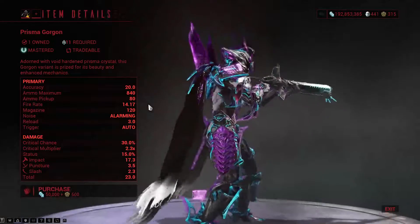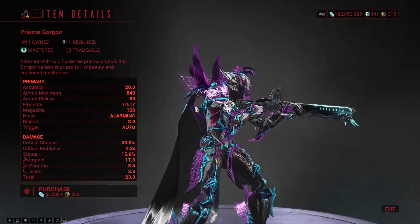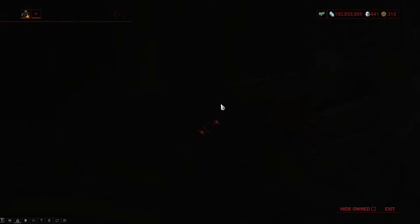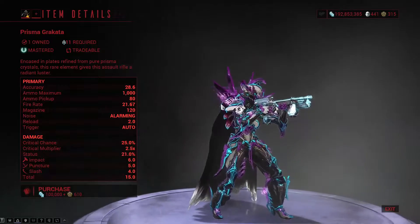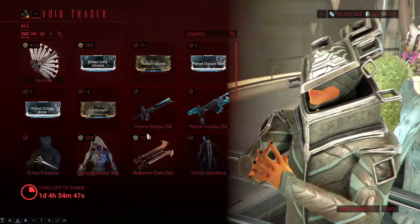The Prismagorgon is not a bad weapon — it's kind of nice, it's pretty. I wouldn't say it's the best, but it is pretty decent. Definitely a 100 munitions weapon though. The Prismagorakata is also a very nice pretty weapon and great if you want to just shoot as many bullets as you can, though it is definitely low on the damage.